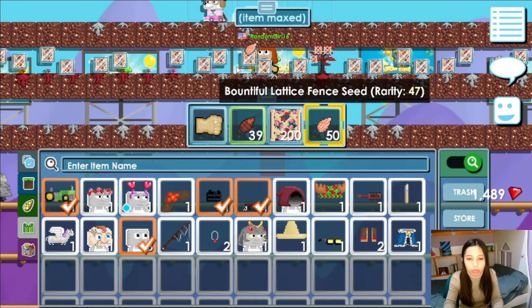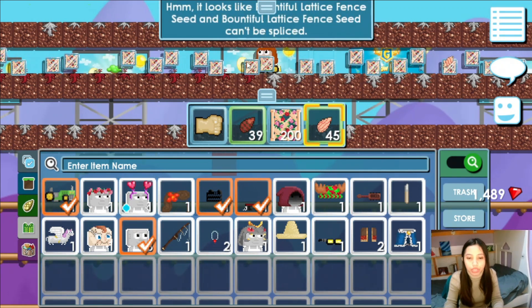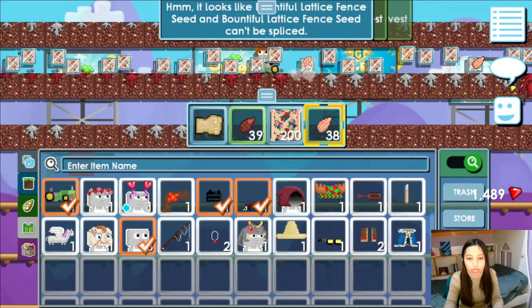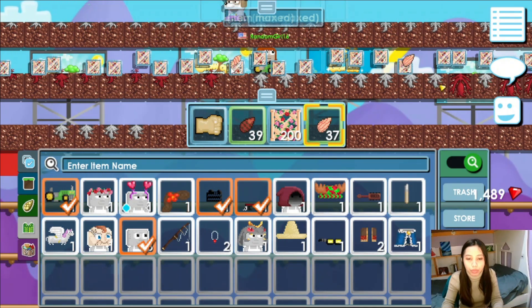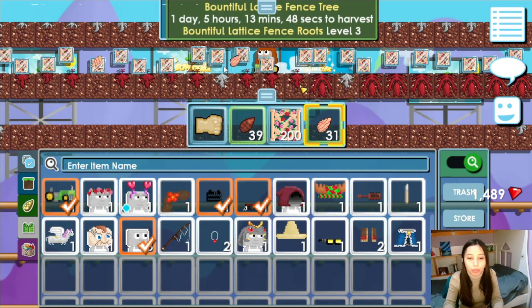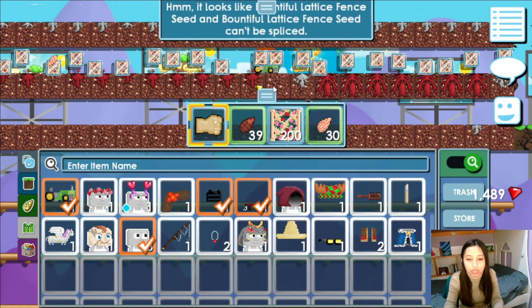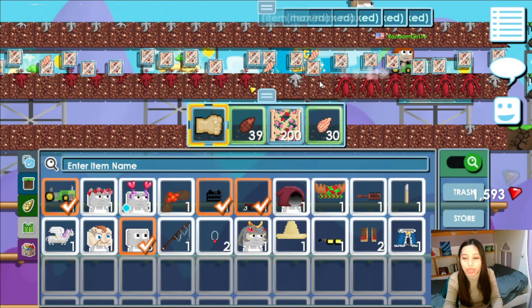I have some plants that haven't reached the max level yet, so I need to make sure they reach the max level so I can harvest the root. Our goal is harvesting the root. Make sure you didn't put the seed on it yet — you have to harvest the root first and then put the seed.